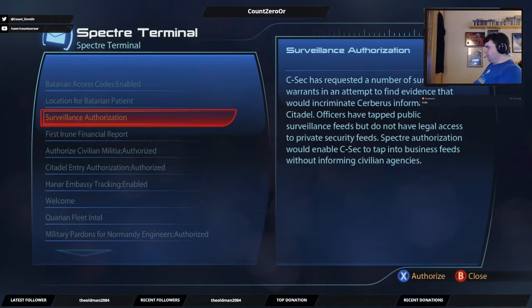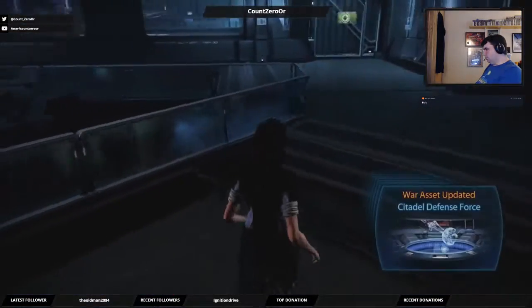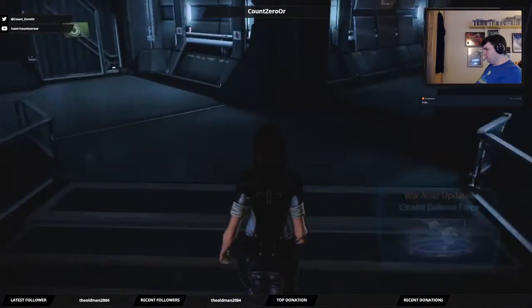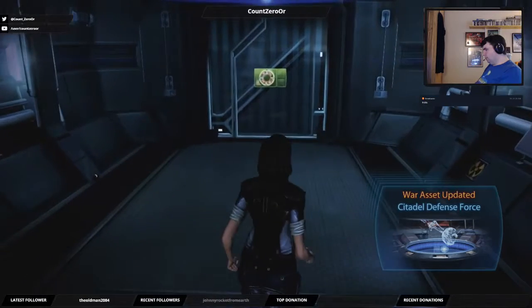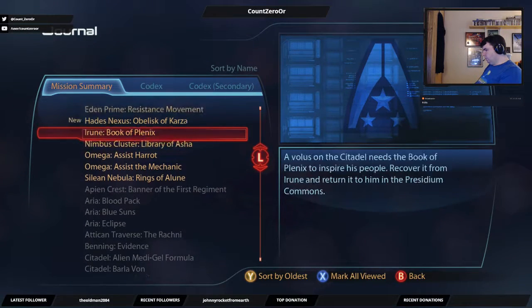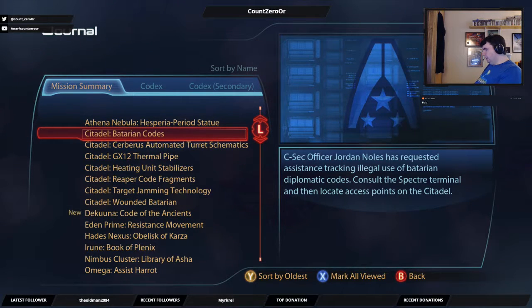That would be... that's pretty Big Brother-y, but... In the wake of the Cerberus attack on the Citadel and the fact that they were probably able to cover some serious stuff from the main things due to Consular Adina's influence? Like that. Okay, so the Batarian Codes quest.